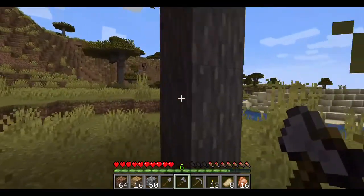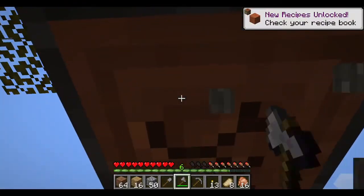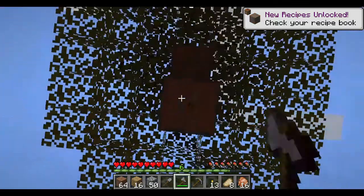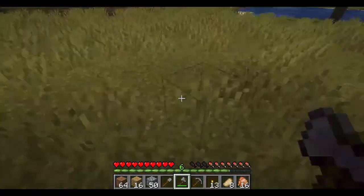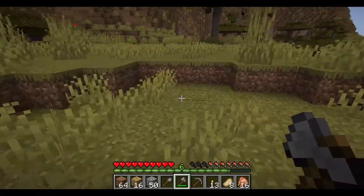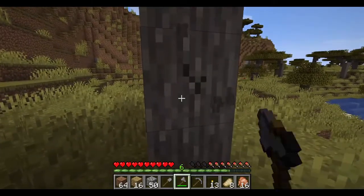Speaking of these savannah trees, I think I'm going to take a couple of them. Because the redwood, it's very nice. Leave the stump — just in case I want to replant the tree, I know the exact spot that it's in.